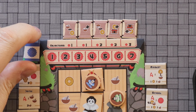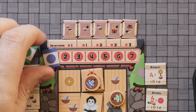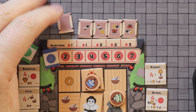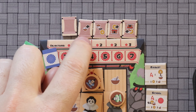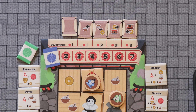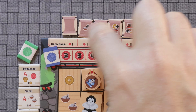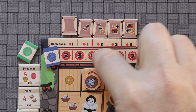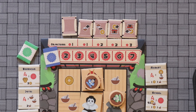So blue would gain one point, and we would flip that over. Then the next time an objective is evaluated, we would go to the next one, which is one point. But as you can see, you get more and more points the further up that you go. The game ends when either all of these objectives have been evaluated and whoever has the most points wins, or when someone gets to seven points. And that's it — that's how this game is played.